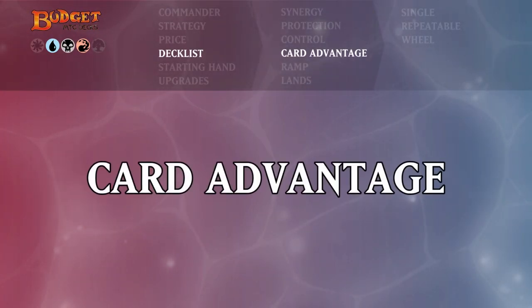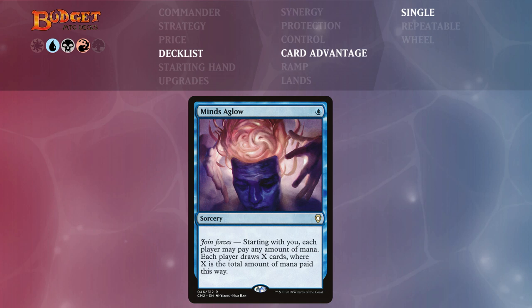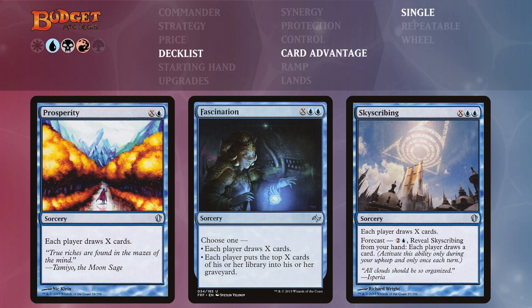Let's look at the card advantage spells, divided into single use, repeatable, and wheel cards. For single use we have Mind's Glow — for a single blue we can pour as much extra mana into it as we want, opponents can join in too, and each player draws X cards where X is the total mana paid. Then Prosperity, Fascination, and Skyscribing work similarly making everybody draw X cards. Skyscribing has an additional forecast ability for three mana — we can pay from hand each turn to make each player draw a single card, making it effectively repeatable.